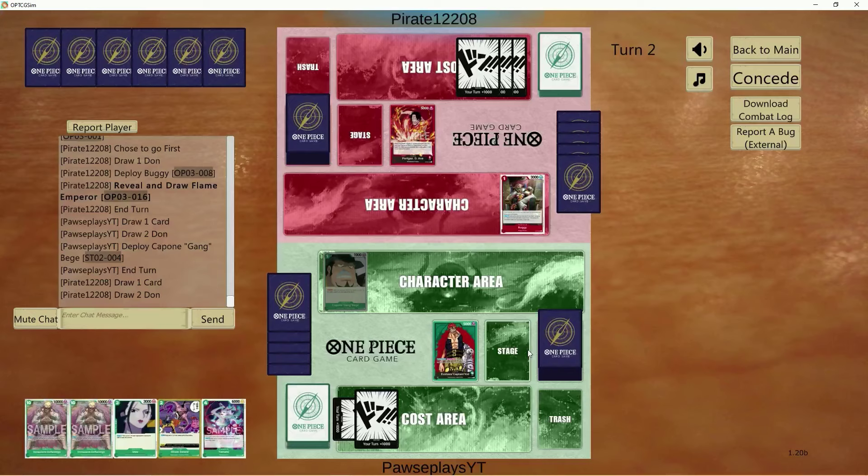He drew a Flame Emperor off that. Considering this is Ace, that's double attacks you have to worry about. And when we are mostly tapped out of Dawn, that's 8k double attack — that hurts.